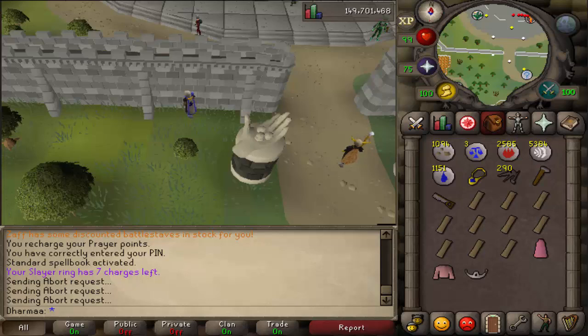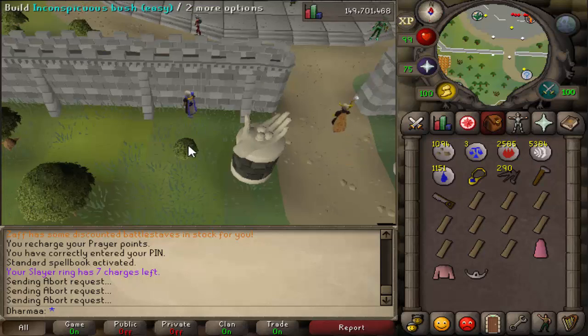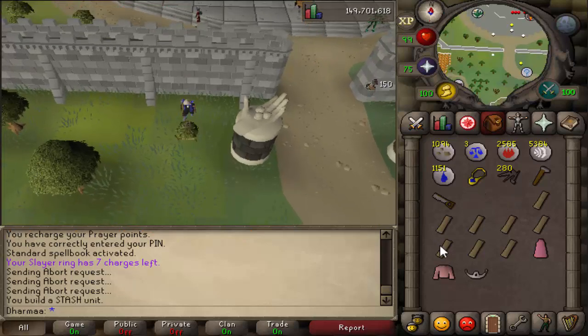Starting just south of the Grand Exchange, there is an inconspicuous bush. You build it, and then you need a pink robe top, pink box, a pink skirt, and a body tiara. Put them in.